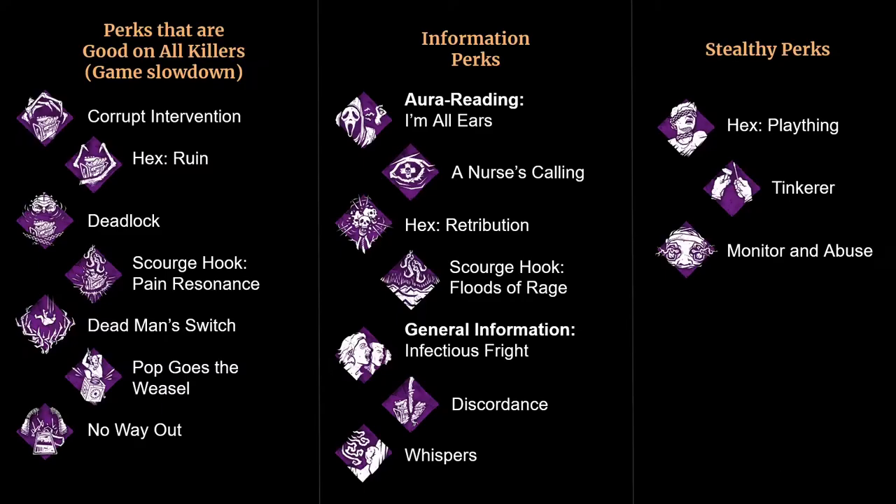Next we're going to go through some perks to use on Pyramid Head. I'm not going to go through a tier ranking of all of the killer perks because there are almost 100 killer perks in the game, and a lot of them are not that useful. So I'm just going to highlight some of the best perks to run. Disclaimer: there are many other perks besides these, and I think there are a lot of perks that can work on Executioner, especially if you have the right build for it, such as a themed build like a totem build or a gen kicking build. These are just some of the best options for standalone perks, in my opinion.